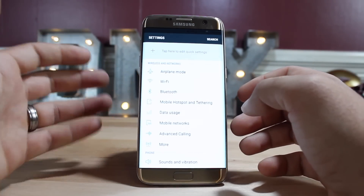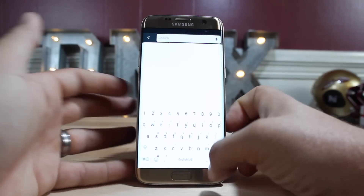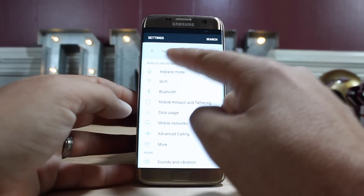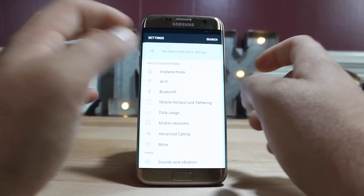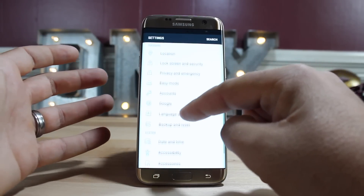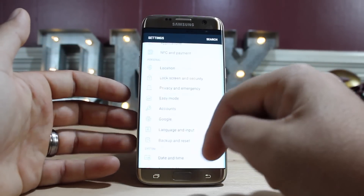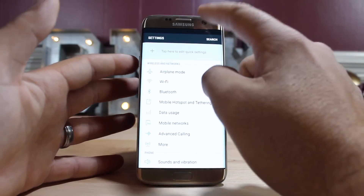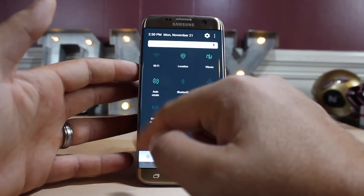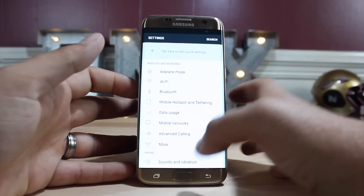The settings have changed quite a bit here. You can easily search for a setting within settings, and there's an option to quickly edit your quick settings toggles. Everything is in a list format which makes everything much easier to find, and overall there's a cleaner look to the whole UI, which has been changed with this update.